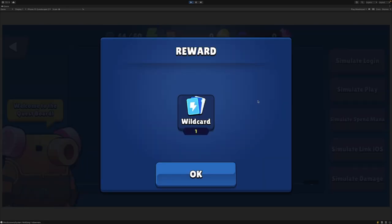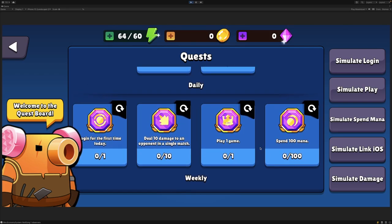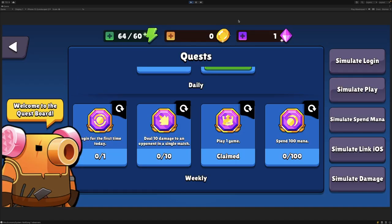Let's start by contributing towards the Link Apple ID to your account achievement by pressing the Simulate Link iOS button. Once we press this button, you'll see that this achievement becomes available to claim. If we press claim, you'll see that the reward panel pops up and shows us that we've received a wildcard item. Let's now scroll down to the Daily Achievements category and simulate that the user has played a single game. Now you can see that this achievement is also available to be claimed — let's claim this, and you can see that the user has received one gem. The interface has also updated to show that the user now has a gem in their wallet.